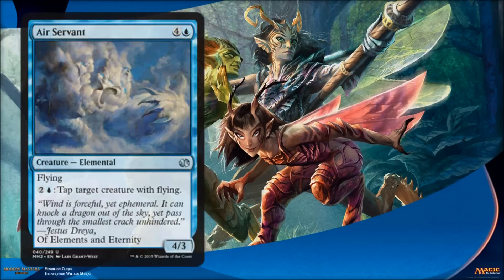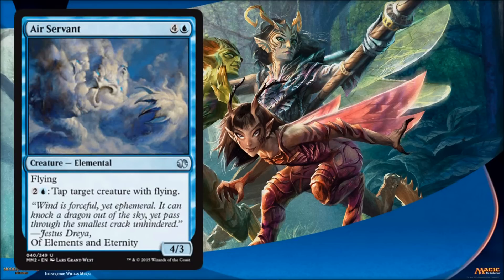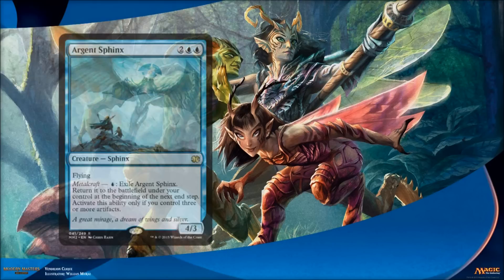Next card is Air Servant. If you've ever played this card in limited, you know it can take over certain games. When you pay five for a 4/3 flyer, that's real good. And the ability to tap down any of its potential blockers is phenomenal — it can also defend itself. You can use the ability when it's tapped; it doesn't tap to activate the ability. Just a really fine, very aggressive card all around.